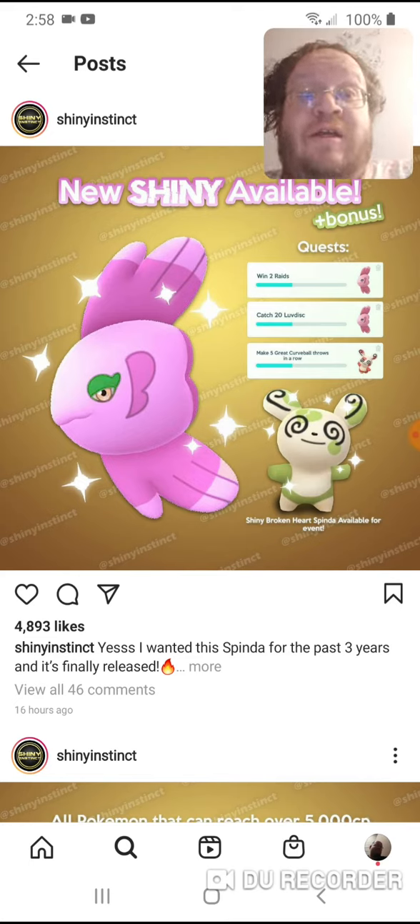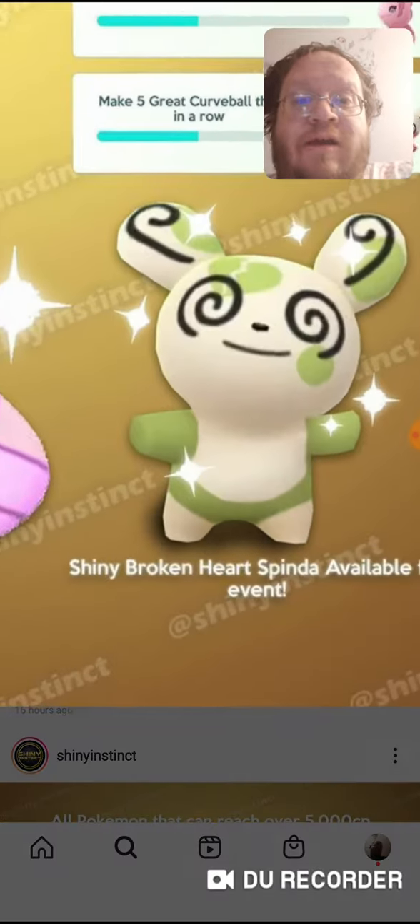The Spinda Shiny is awesome. It's got a crack in its heart. If you get the regular one, it has a heart but it doesn't have a crack — it's just a regular heart. But if you get the Spinda Shiny one, it's got that little crack on the heart.